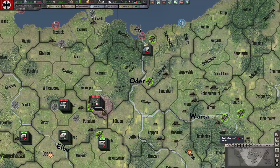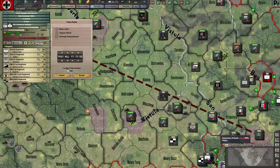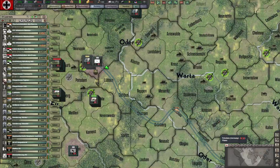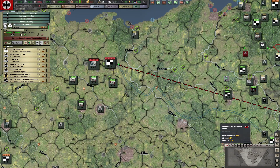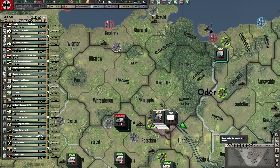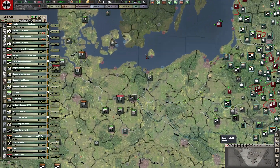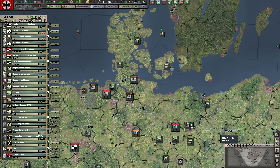Some units will show up — especially under the current version of Black Ice — with zero strength, so you'll need to have reinforcements turned on to them. Ground forces will not reinforce while they're in combat. They also need to be in supply — able to trace a supply line — so if they're cut off somewhere, they won't get reinforcements. That's the basics of ground force reinforcements.